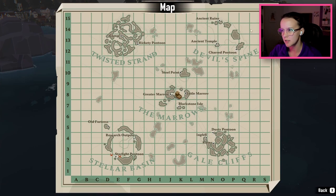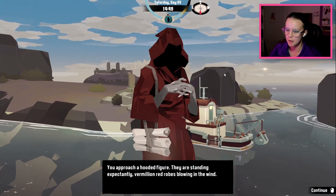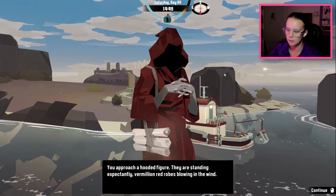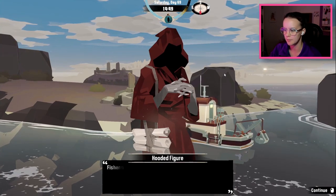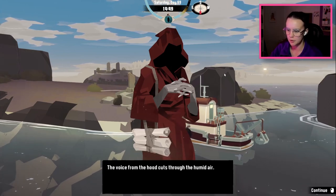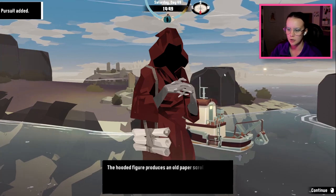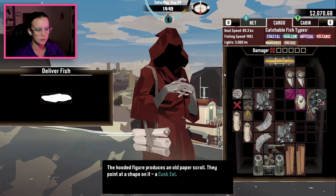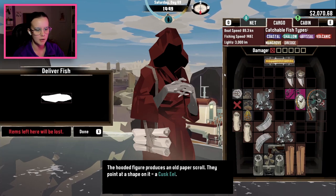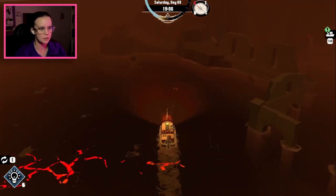We've got to go back to Devil's Spine and take a look around. You approach a hooded figure. They are standing expectantly, vermillion red robes blowing in the wind. The voice from the hood cuts through the humid air: Deliver the vessel. The hooded figure produces an old paper scroll. They point at the shape on it — a cusk eel. I hate it here so much.